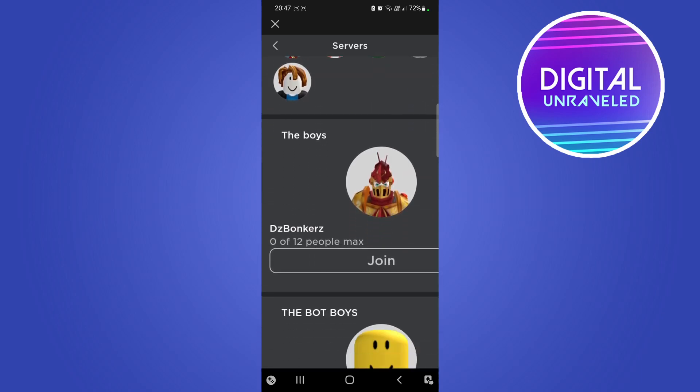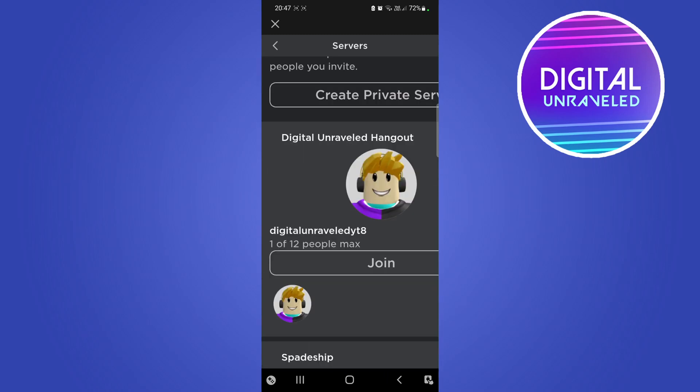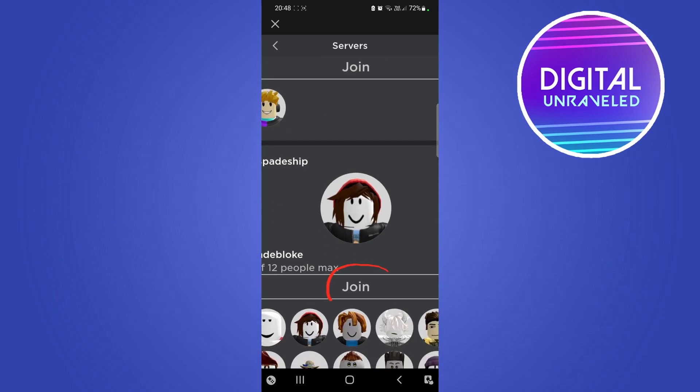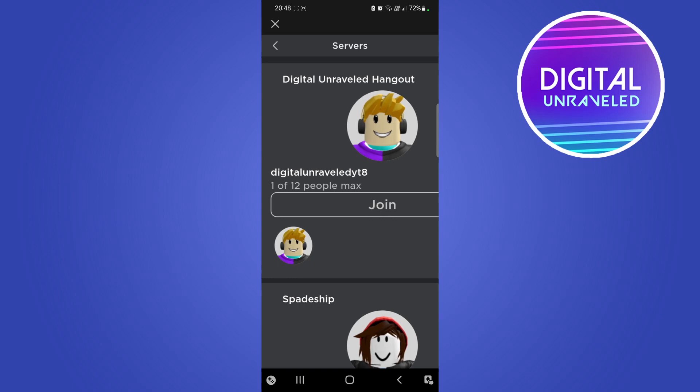So if you're friends with someone that has a private server you can join. All you need to do is tap on this Join button on any one of these private servers — this button right here — and then you'll be in that private server. Only the people that have access to that private server will be able to be in that game. You can see for my server I'm the only player in that server right now, and that's how you do it.